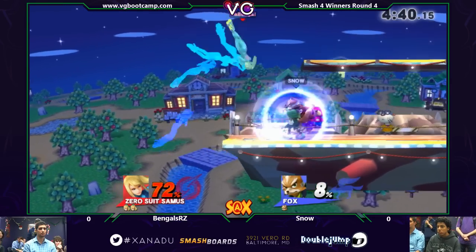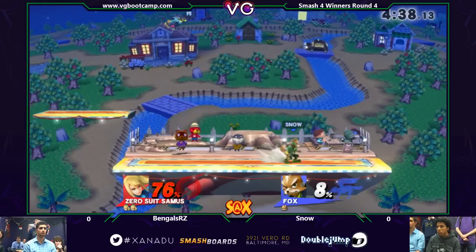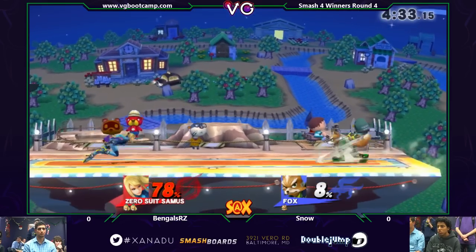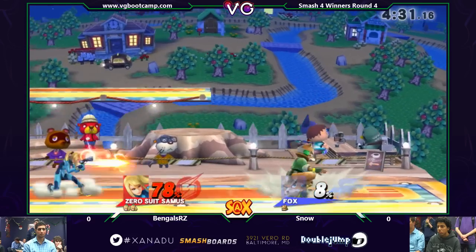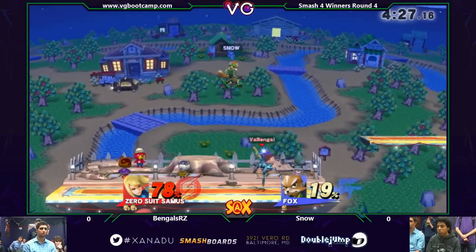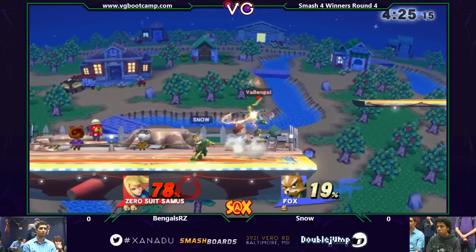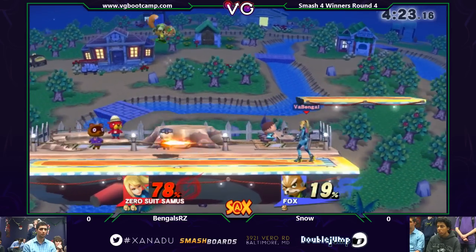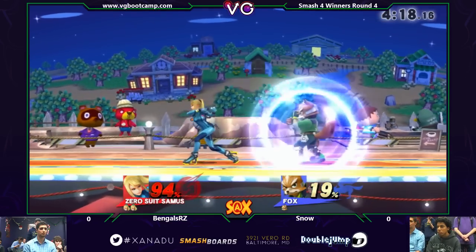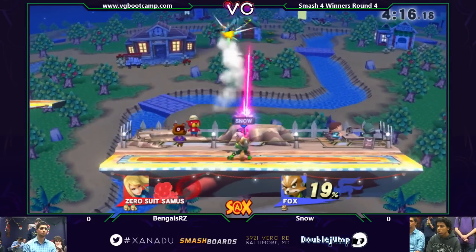Up B grab there — that's going to get punished. That nicely recovers low, avoids the lasers. I'm liking these dash attacks from Snow because he's beating out the spot dodge option. He's basically mixing up dash attack and grab, and shield grab, and that's really helping his approach. And Bengals is on point with his punish — every time Snow is touching his shield, he's been pretty on point with his punish right afterwards.